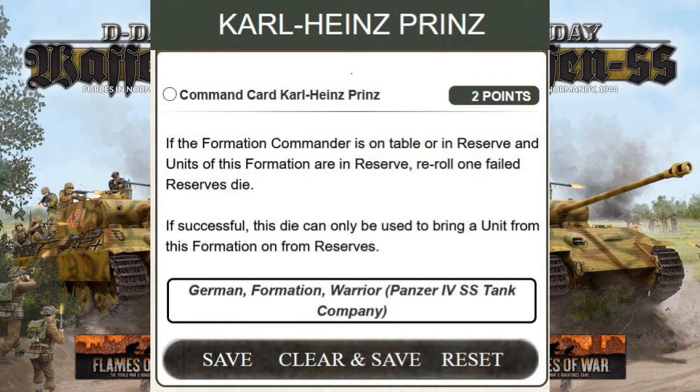So if you decide to have a Panzer IV SS Tank Company — which may include Panther, Stug, Tiger, Light AA, or Quad AA — you may place any of those platoons or even the headquarters in reserve. If you fail the roll to bring them in from reserve, you can reroll and hopefully bring one of those teams into combat. But if you have infantry in reserve, that infantry team cannot benefit from this reroll — only teams that are part of the company.